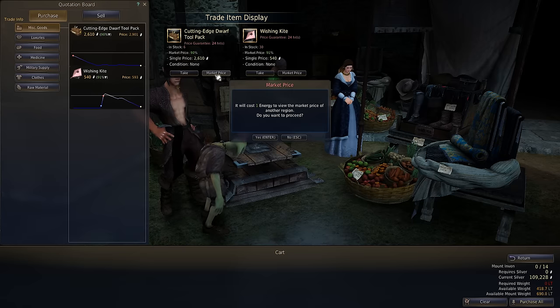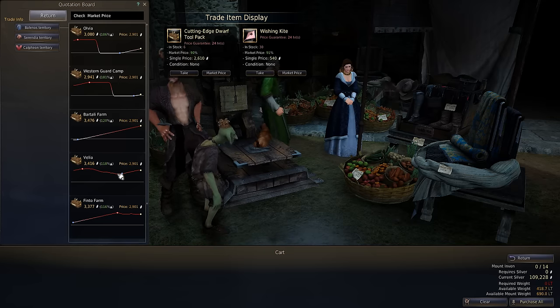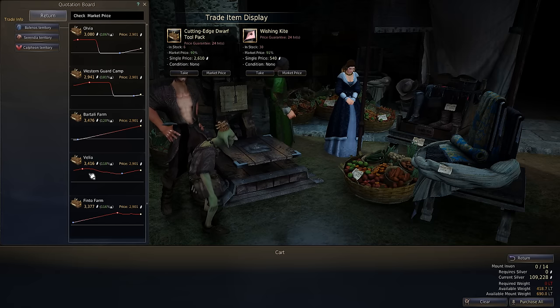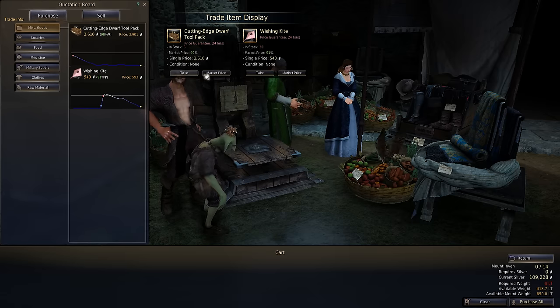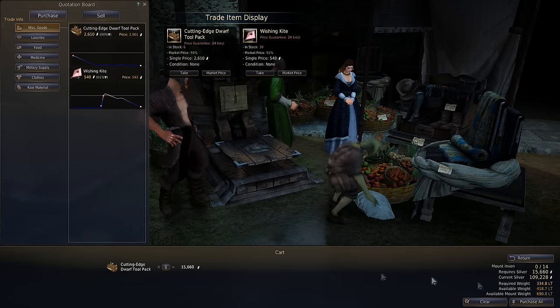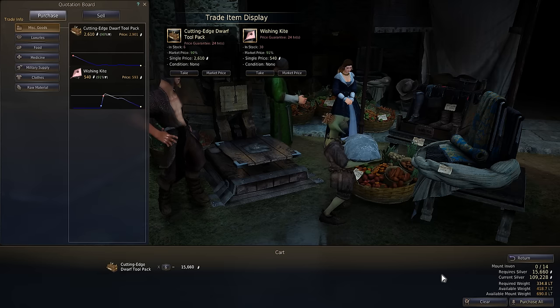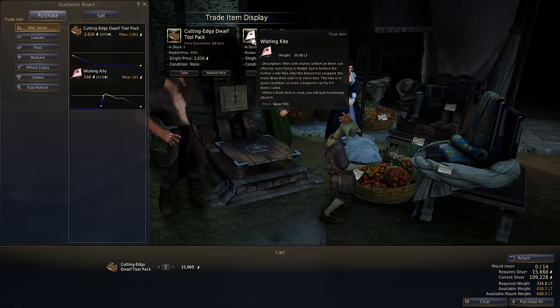We need to check market price to see how much these are selling for at our trade node. These are selling at 118% in Velia — so this actually looks pretty good. We'll go ahead and buy all six. We've used 300 LT and this is going to cost us 15 grand so far. We have 690 minus 334.8, so 355 LT available — we can buy nine kites exactly.